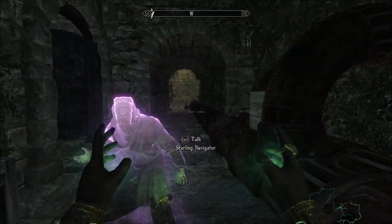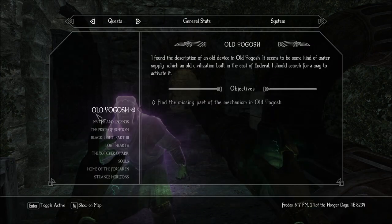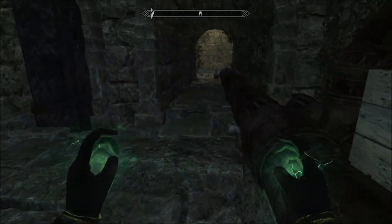Oh, there's a quest: 'Find the missing part of the mechanism in Old Yagash.' Sweet. I found a description of an old device in Old Yagash. It seems to be some kind of water supply which an old civilization built in the east of Enderil. That is pretty awesome — I had no idea a quest was about to activate.